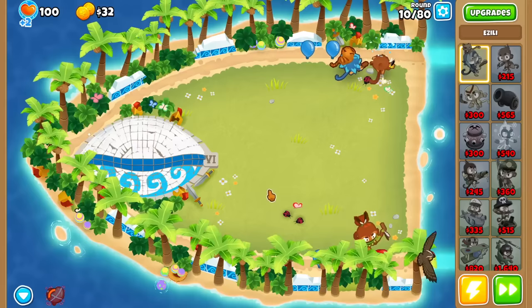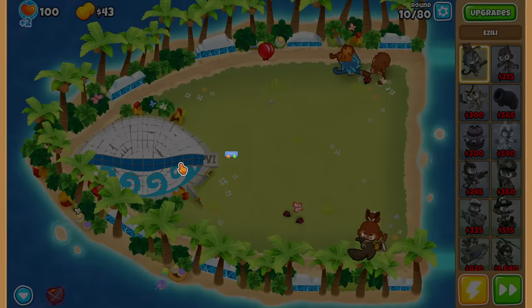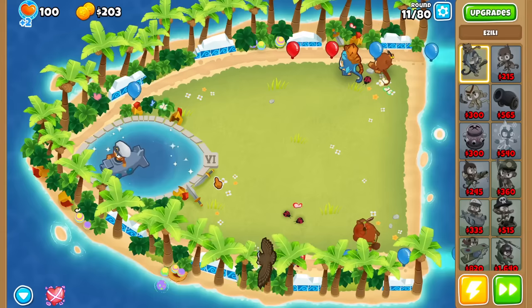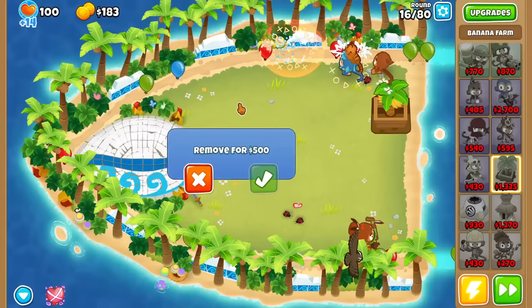So yeah, a little splash radius going on. I also noticed that the eye closed, and if I click on it, it costs $0 to remove — but once it goes back down again, it'll cost money this time. Not everything can be free forever. It's round 16 and the eye closed again — it costs $500 to remove this time. I'm not going to spend on that.